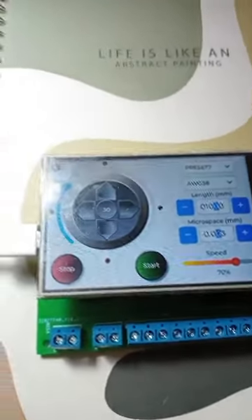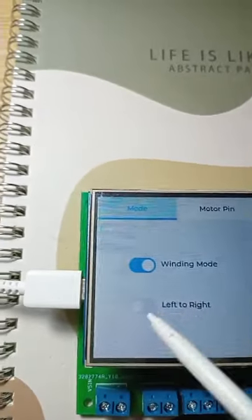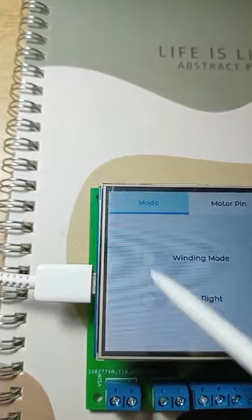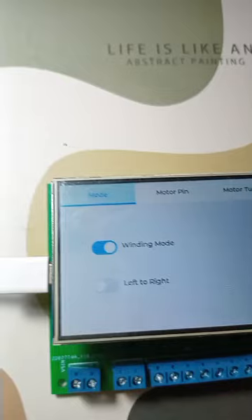But here's the big update: your Fuse Clapton machine can now also function as a winding machine. That's right — you can now wind wire directly onto a bobbin using this machine, saving time and effort.